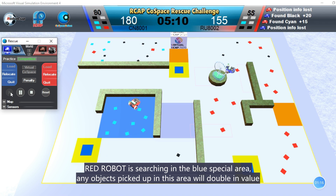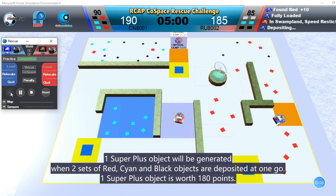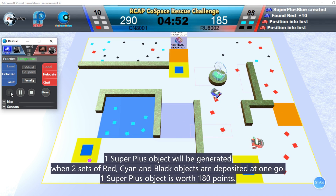Red robot is searching in the blue special area. Any objects picked up in this area will double in value. One super plus object will be generated when two sets of red, cyan, and blue objects are deposited at one go. One super plus object is worth 180 points.